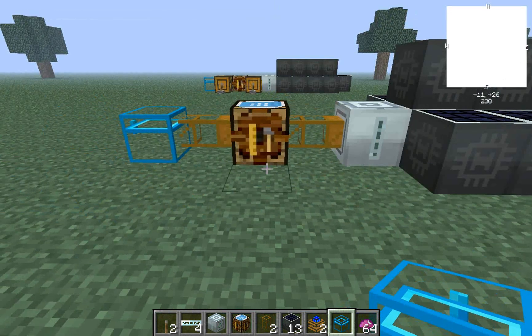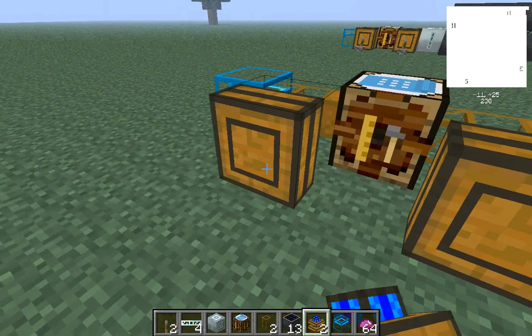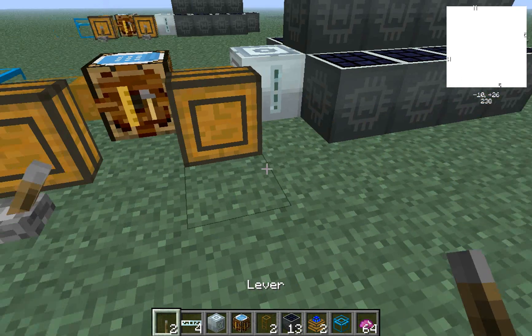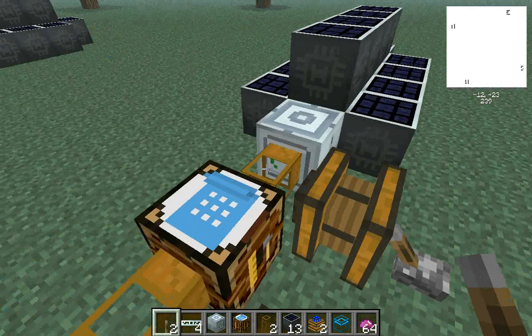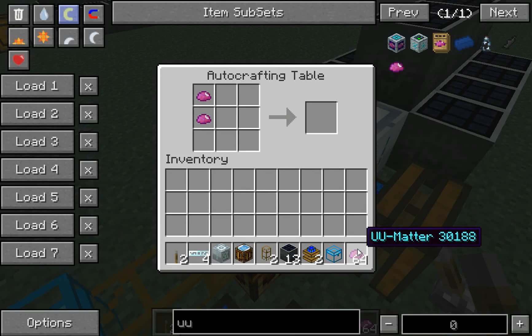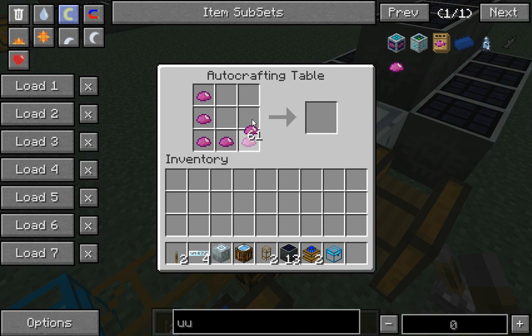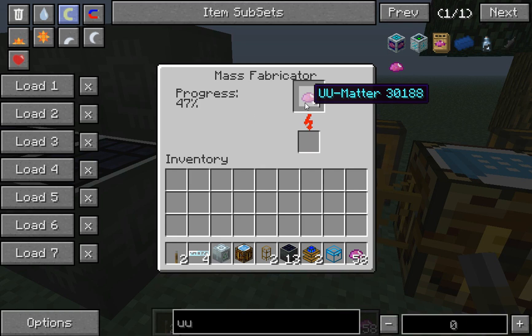To get it powered up, put two redstone engines here and two levers, then go ahead and power it up. Now put in what you want — let's select diamonds. See, it shows up as diamonds.